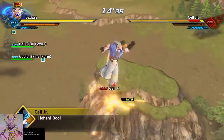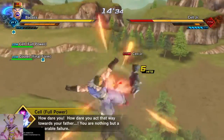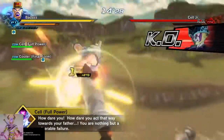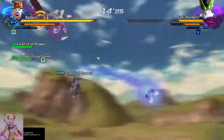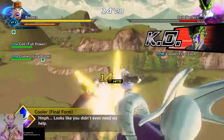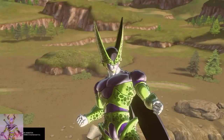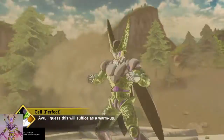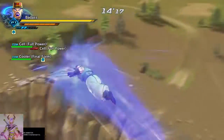I accidentally switched to the Cell Juniors before Cell said anything. In-game dialogue: 'How dare you — that disgrace towards your father. You are nothing but a miserable failure.' Then Cell says: 'I guess this will suffice as a warm up' before transforming. Continuing to destroy the Cells.